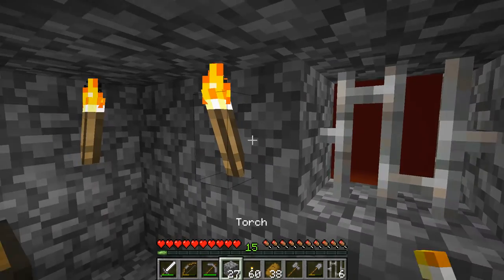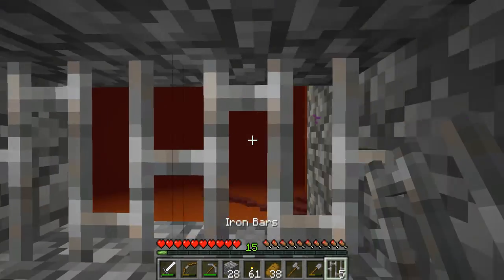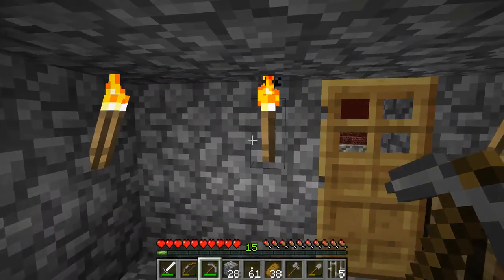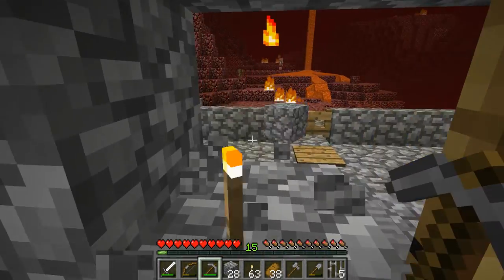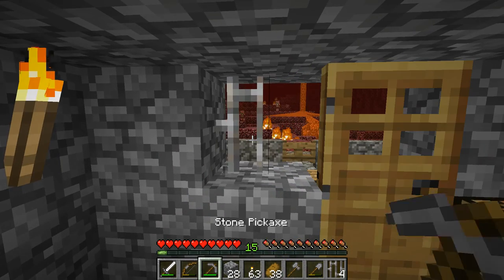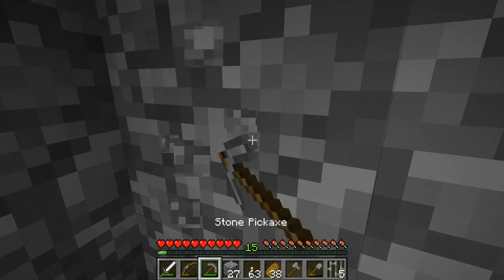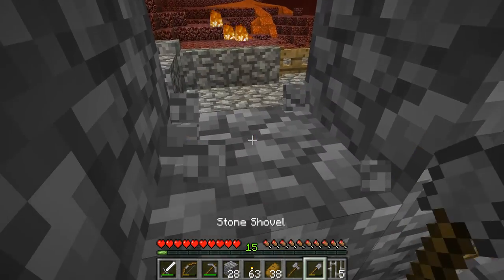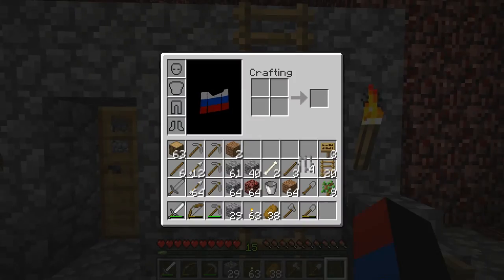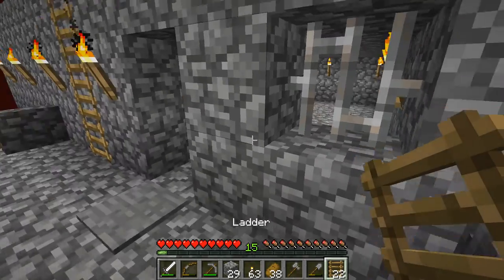That looks pretty nice. I think I'm going to have a double window here just because of how amazing it looks outside. I'll also possibly have some windows over here on the other side, but it doesn't really look good ending right into the door, so I'll just have an iron bar right here. That just destroyed one of the ladders I had set up.